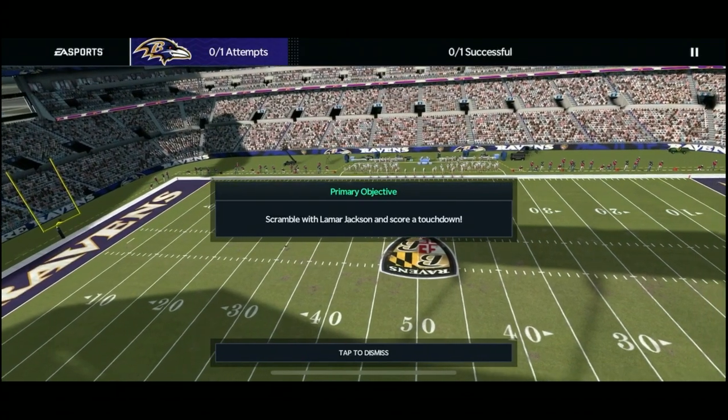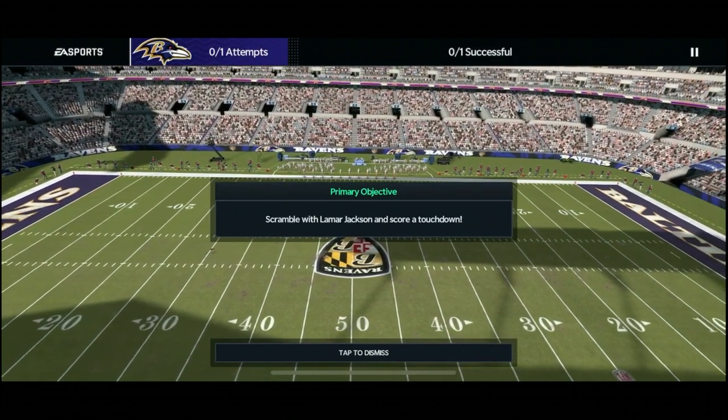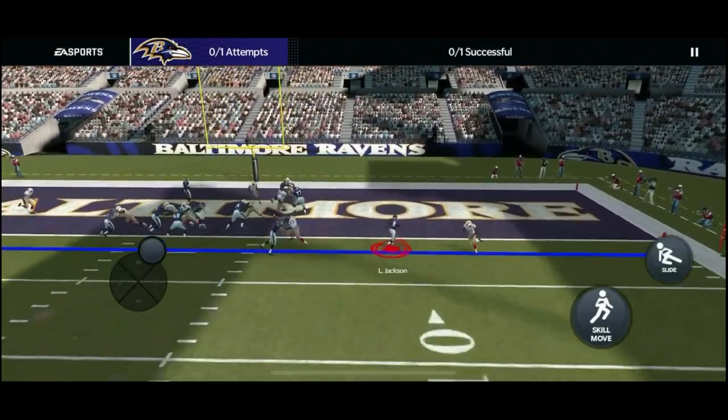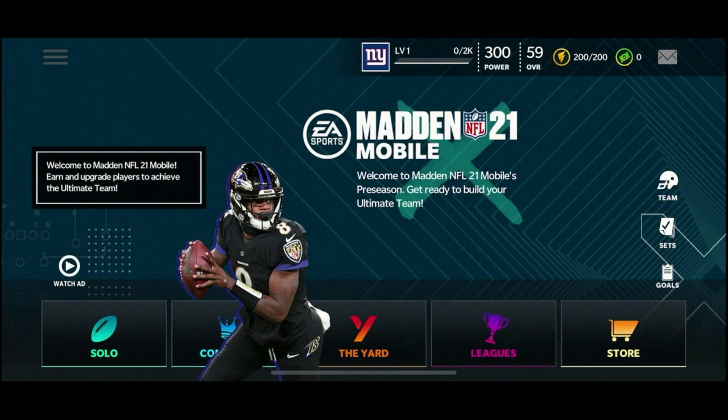Looks like we're going right into some gameplay. Primary objective: scramble with Lamar Jackson and score a touchdown. We're going to play with the MVP. That's super easy. Welcome to Madden NFL 21 Mobile - earn and upgrade players to achieve the ultimate team.